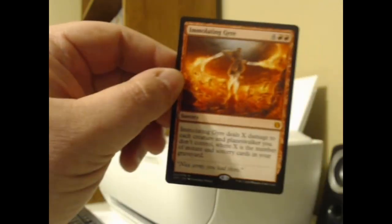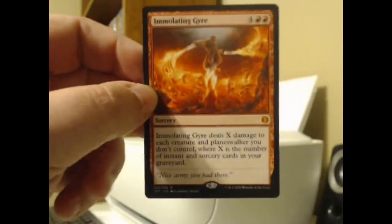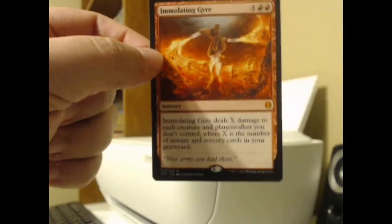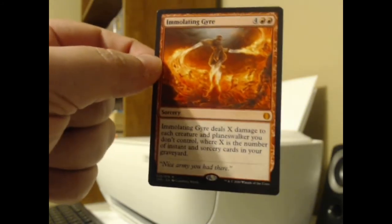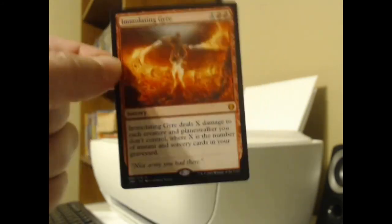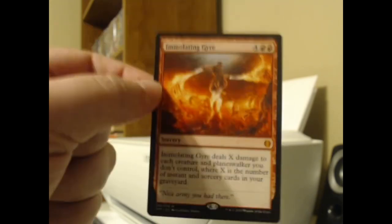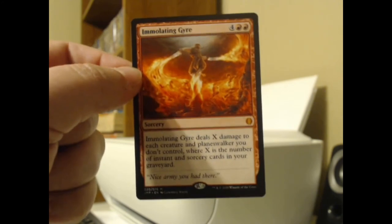And then just a bunch of Core 21 lands. But we got a Mythic out of a Jumpstart pack, and it's one of the original printing mythics. I have not heard of this one before — it's probably not as crazy in value as, say, Tiny Bones or Bruvac or Emiel the Blessed and whatnot. But I do like this. This is pretty awesome. I think I might have to find a home for this in my Mono Red Commander Burn Deck.